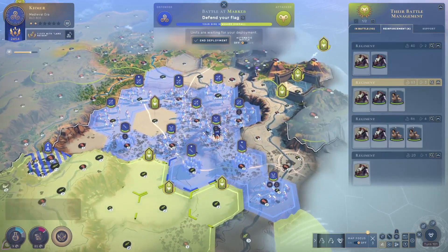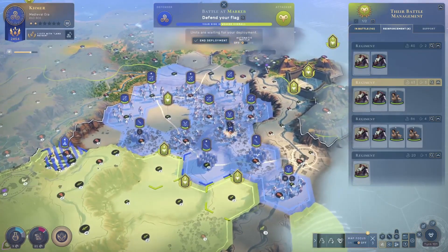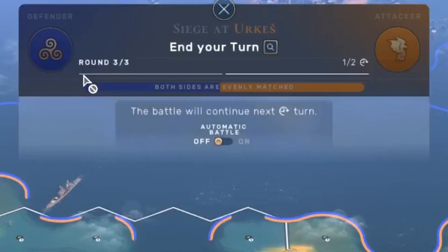Let's end the deployment and see how they deploy their units. They have all this space to deploy. An important aspect is that each fight has multiple rounds — you will have three rounds to play through with your units, and as soon as those three rounds are over you will need to end your turn to continue the fight next turn. Depending on the size of the fight, you will have multiple turns for these kinds of fights.